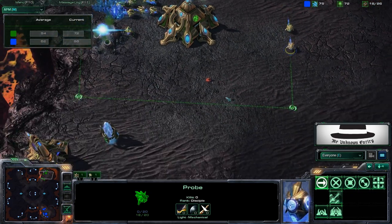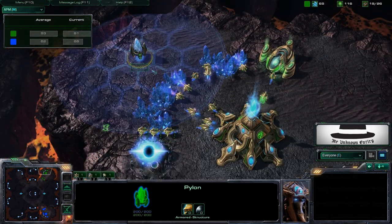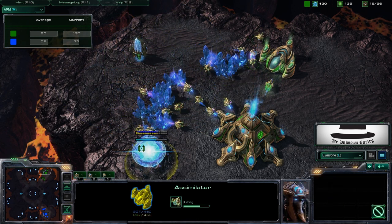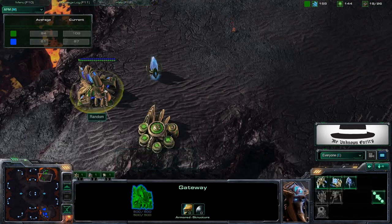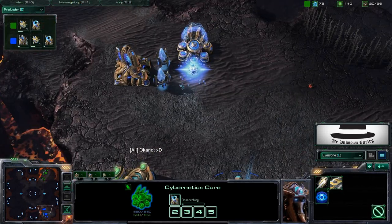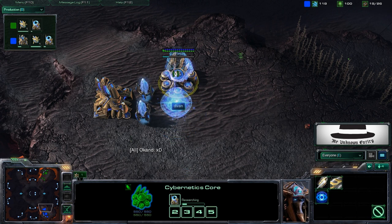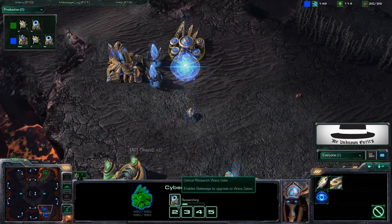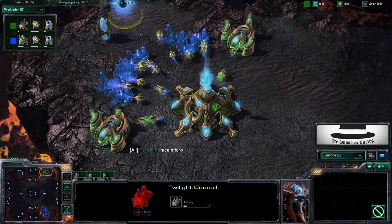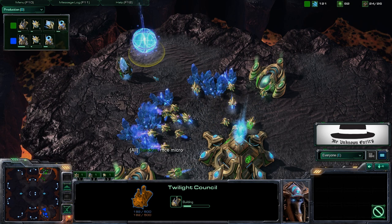This probe is still running around seeing everything that's going on. D-Van knew that Random put down a pylon back here, so he's aware that Random may try to hide some tech buildings there. D-Van has thrown down his second gateway and also has his cybernetics core down, and he's Chrono boosting warp gates. Random still only has one gateway but just put down a Twilight Council, so we might see some High Templar action.